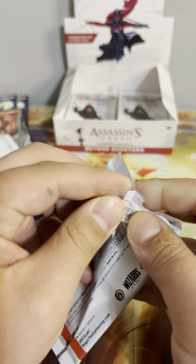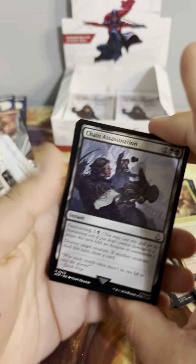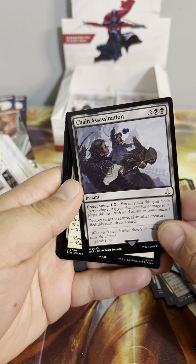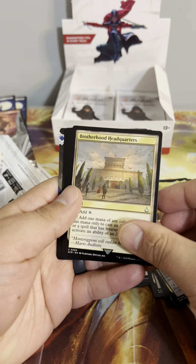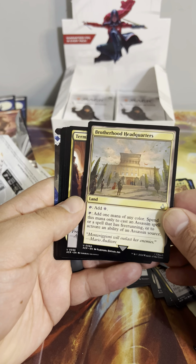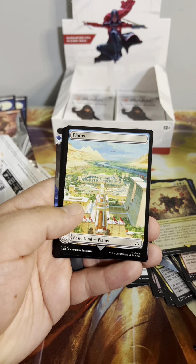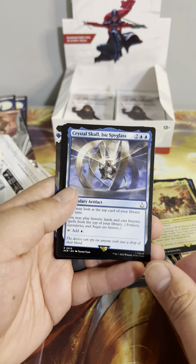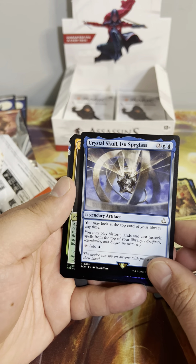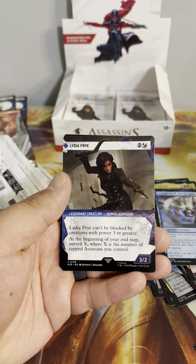The showcase card in every pack helps a little bit, and the full art land cards are nice too. Chain Assassination — destroy target creature; another creature that died this turn drops a card. Brotherhood's Headquarters — add mana of any color if it's an Assassin or has free running, or to activate an ability of Assassins; otherwise just add colorless. Terminate, another full art. Crystal Skull Isu Spyglass — you may look at the top part of your library anytime; you may play historic lands and cast historic spells from the top of your library. Bleeding Effect foil and showcase Lydia Fry.